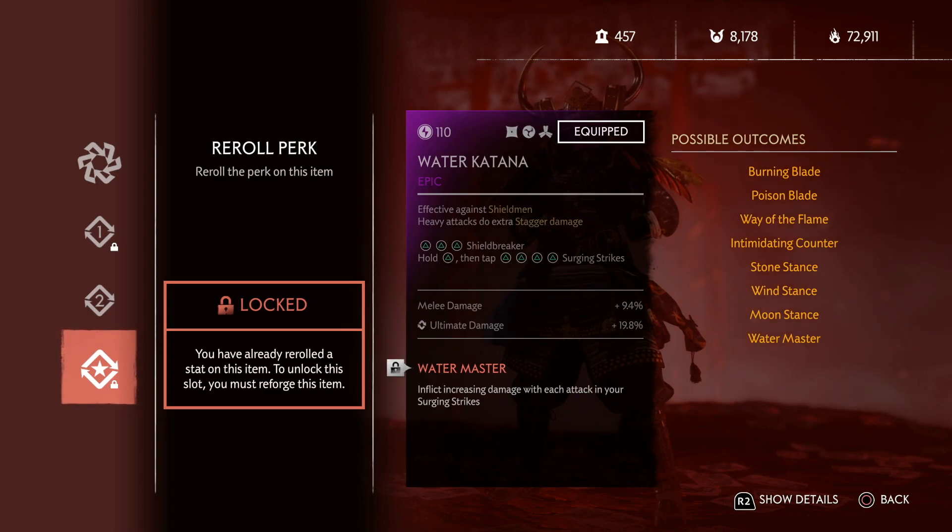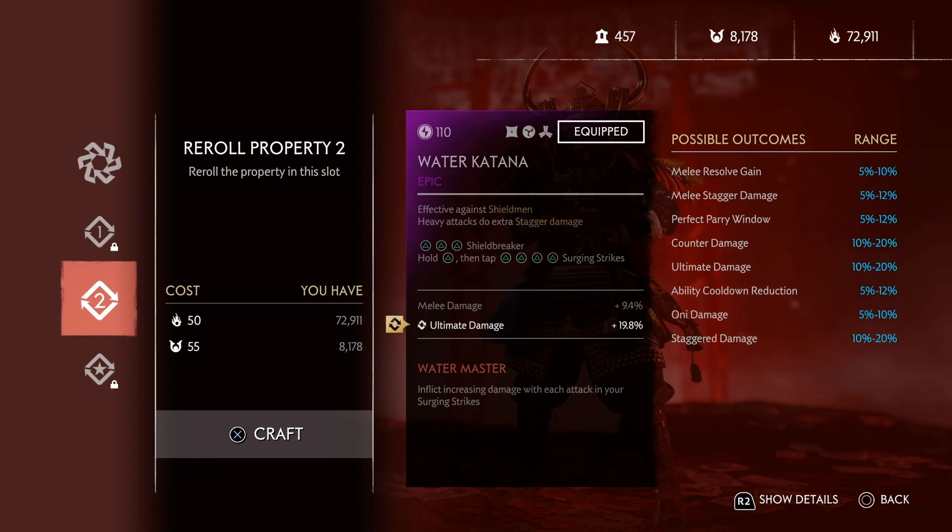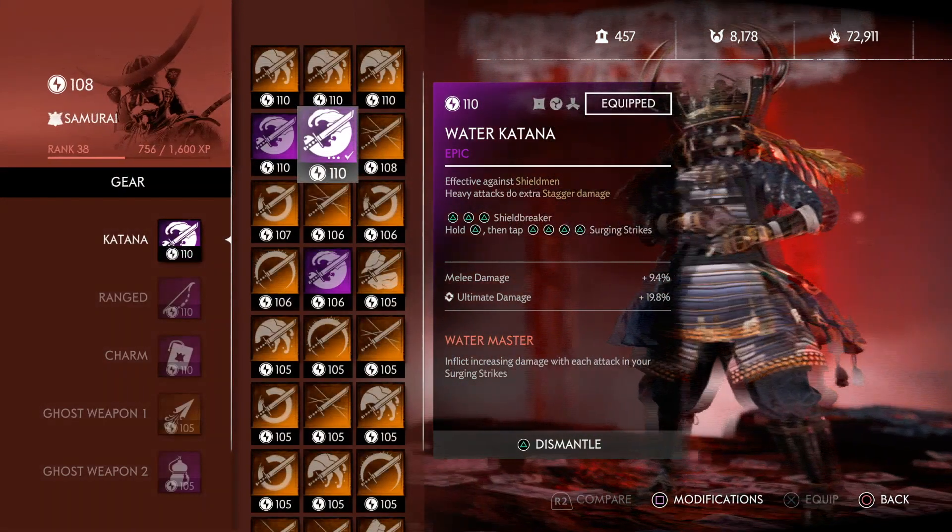Surgeon Strikes means each hit is doing more damage. We're going to be using the ultimate to destroy enemies on this build, so it's always good to have ultimate damage on there. You can try to get a big percentage — it goes up to 20 and I'm on 19.8, so that's a lot.